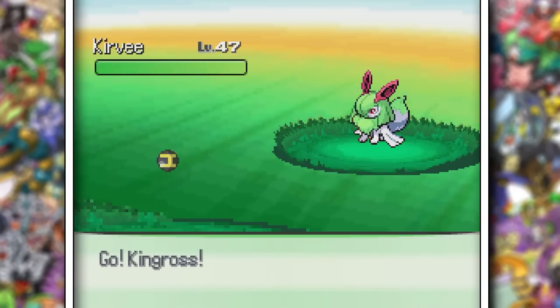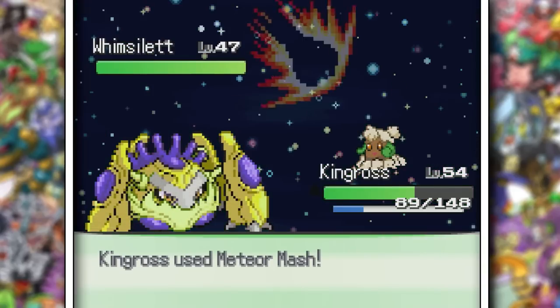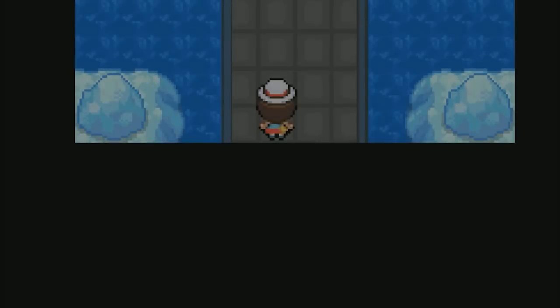Blue's fight before Victory Road was nothing special at all — mediocre fusions, and King Ross swept his entire team. This is literally fused with Kingler of all things. All right, it's that time of the video guys — the Elite Four.